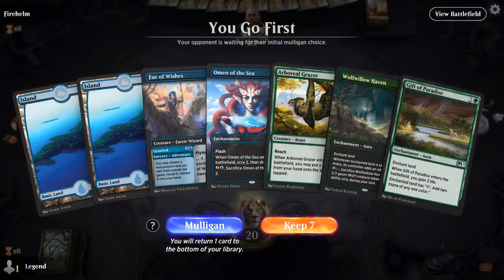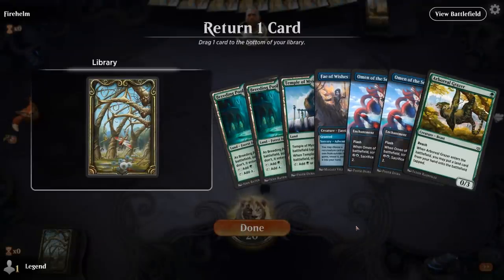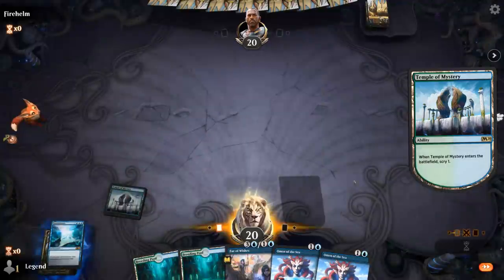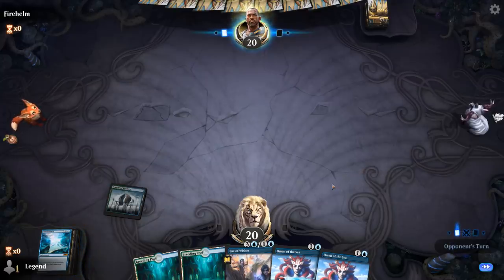Game one, we're on the play. This hand would be decent if we had green mana, but we don't — although Omen of the Sea might find it. Taking a mulligan. The new hand is better. I like the Grazer but maybe can't afford to keep it when missing additional combo pieces. Probably need Omen to help find them. Playing Temple turn one, and Omniscience is in hand, so we're mostly looking for Flood of Tears once we have Omniscience — and maybe some ramp.